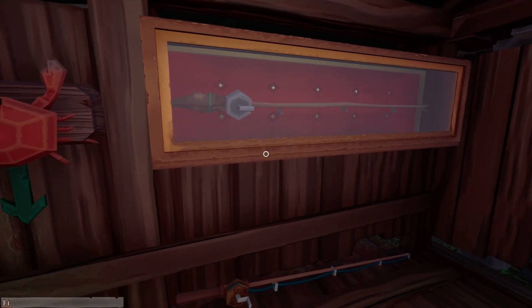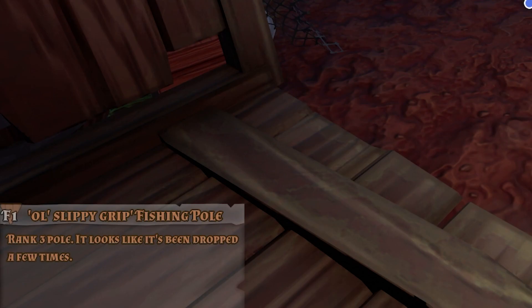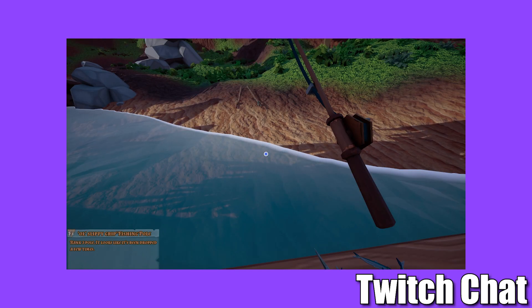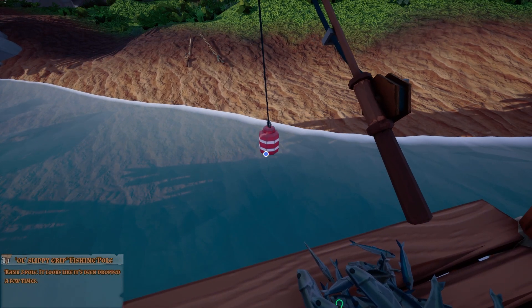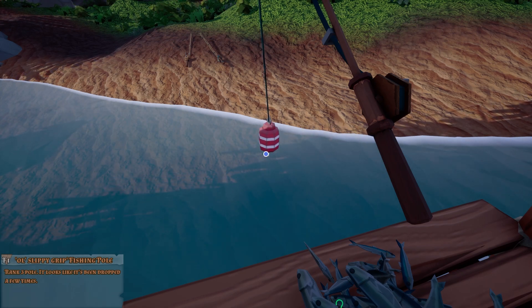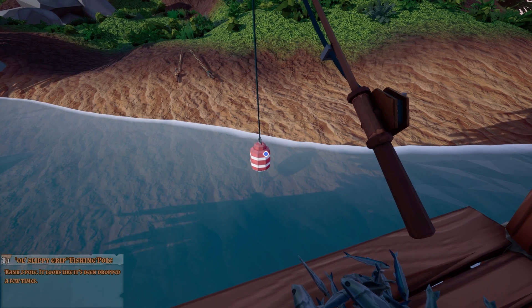So this is the rod we've unlocked. We need a crab next. We have the slippy grip fishing pole — it's a rank three pole. It looks like it's been dropped a few times. Going to catch a crab with a hook. That's a good point actually. I've done a bit of crab fishing though, and actually you sort of do use a hook — you just have meat on it and the crab grabs onto the meat.